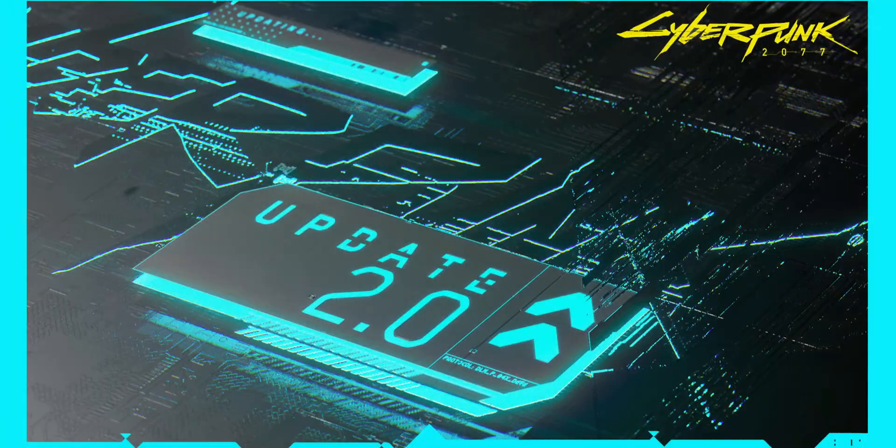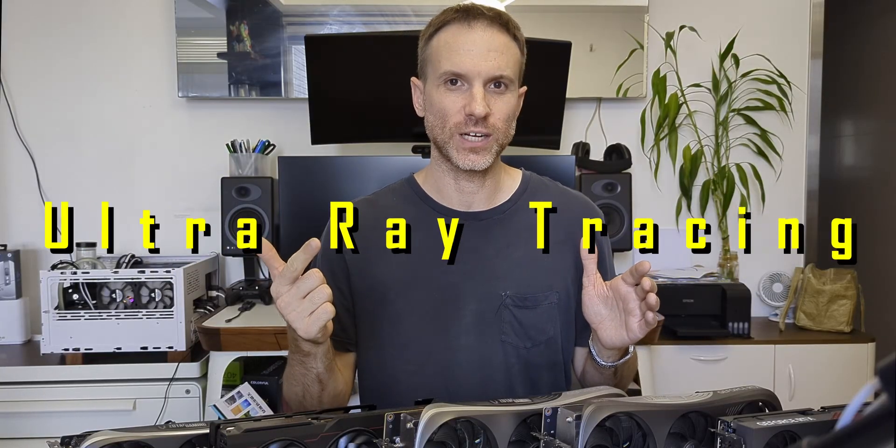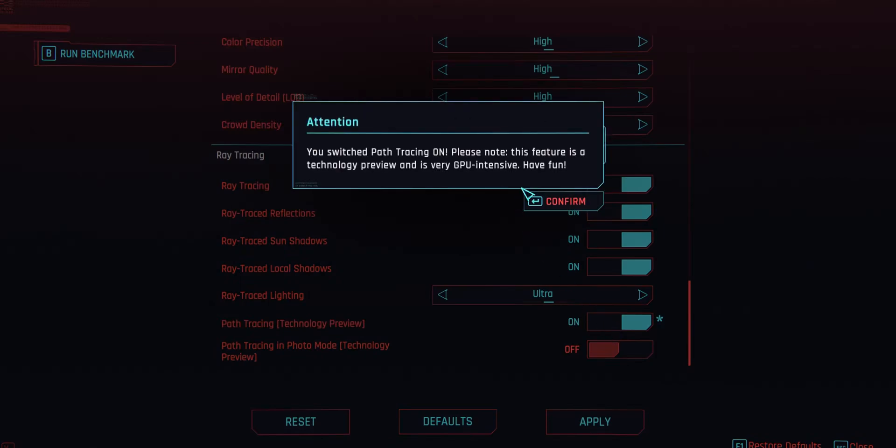I'll be testing Cyberpunk 2.0 and Phantom Liberty to see if they're even harder to run than Cyberpunk 1.0 was, and we'll be doing this with raster, ultra ray tracing, and the destroyer of FPS — path tracing. We'll be doing this testing across four ultrawide and super-ultrawide resolutions with seven GPUs, so you'll know how scared you should be when reaching for that path tracing toggle. Let's see what a couple days of benchmarking turned up.